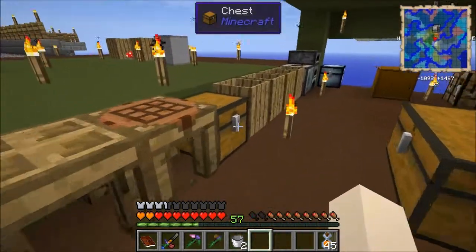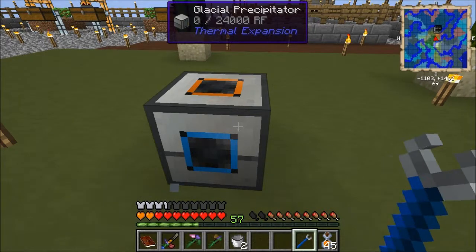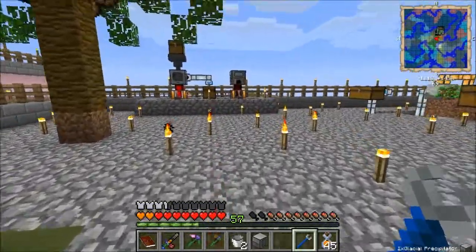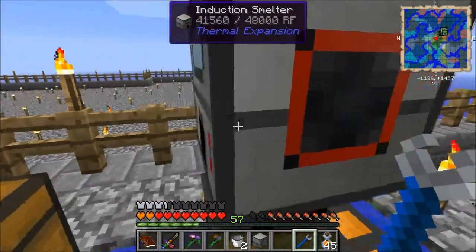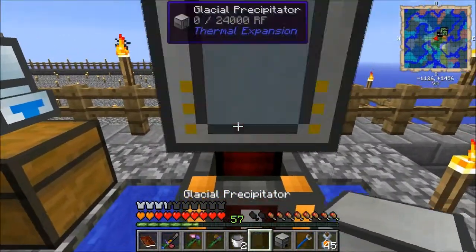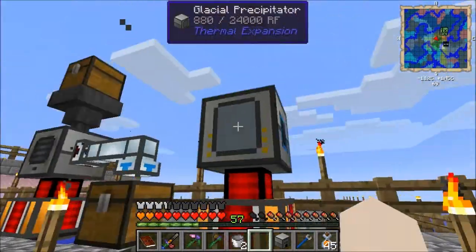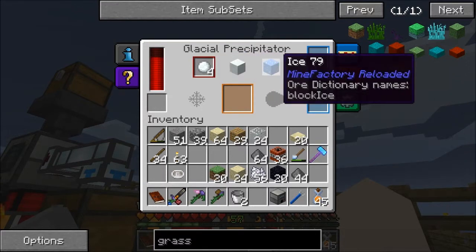Well, let me go get my wrench. All right. There we go. So let's come over here and we'll take this off — the induction smelter. There we go, and then we'll put this up here. All right, so let's turn this on and get it some power. Okay, so we can make snowballs, snow, and ice.